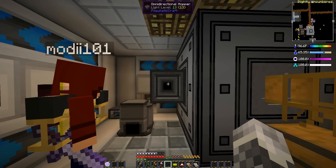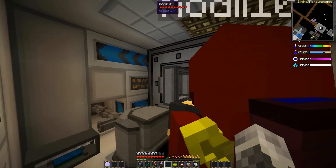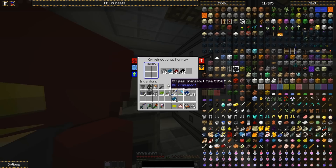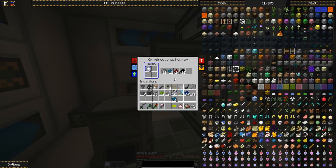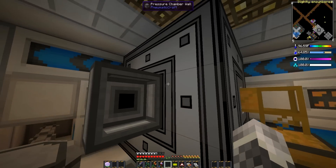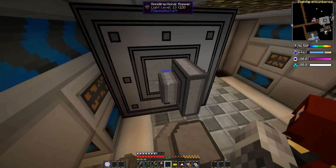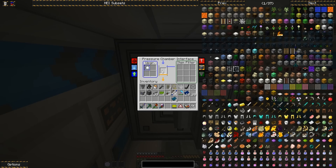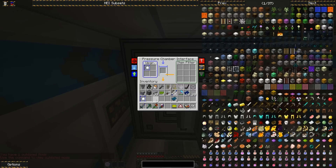Why is it only pulling out the compressed iron? Because the hopper is feeding it one iron at a time, and it's not going to pop back out. We can take the speed upgrade and shove it in here - yes, we can. Take a speed upgrade and pop it in the pressure chamber interface to make the pressure doors open faster. Let's put both of them in there. Look at that - it's going nice and fast now.